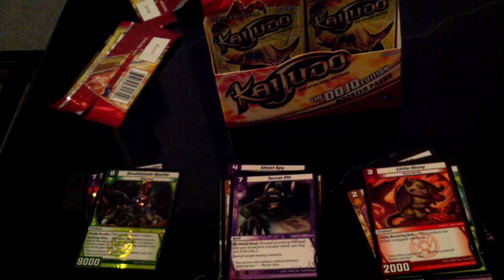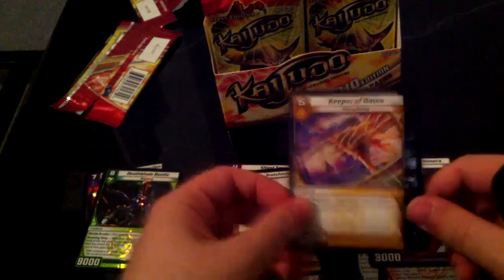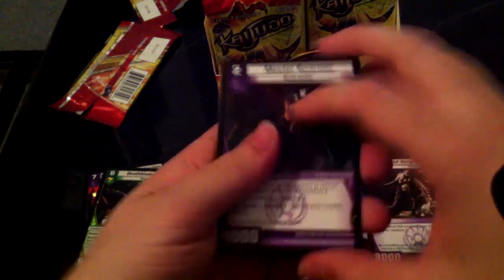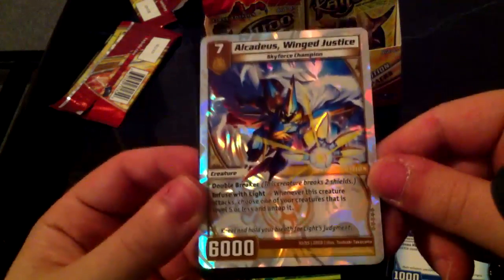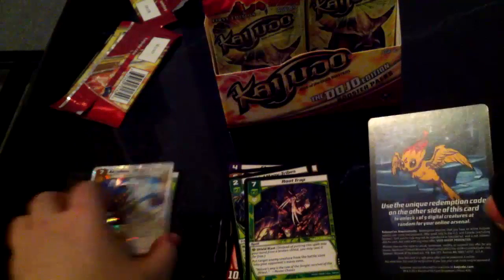I'm not going to be doing trades on this channel because I'm not a fan of trading cards online. Stunsox, Drag Glide, Sunshock, Forest Hornet, Ice Blade, Brave Giant, Om Nom Nom, Acid Tongue Chimera — yes! Keeper of Dawn, finally I got one! That is very very awesome, oh man. Skeeter, Swarmer, Sunshock, Dracon Weaponsmith, Gatling Sky Terror, Sprout, Chief Many Tribes, Hydro Spy — rare, and a very rare right behind it. Root Trap and Alkadeus Swing Justice — sweet! In my opinion the best super rare.